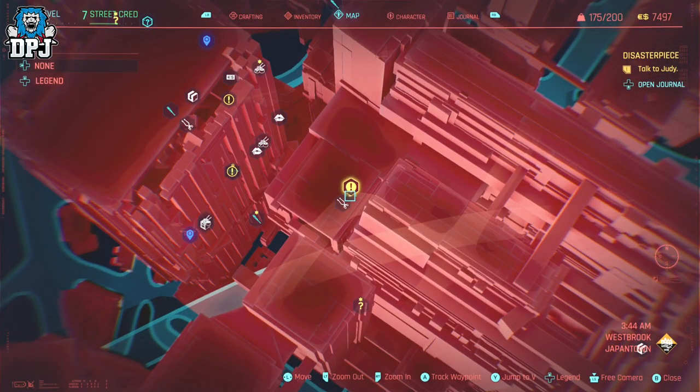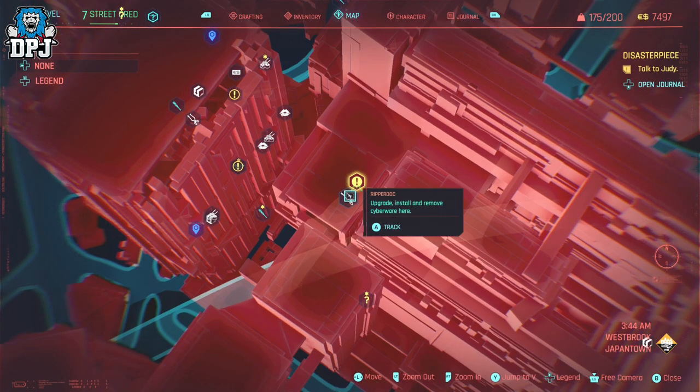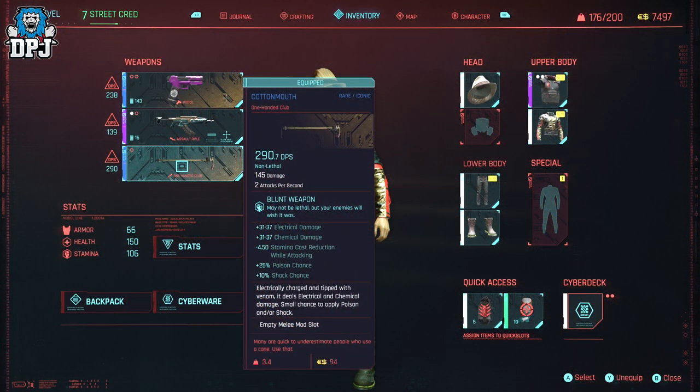This is how you get the Cottonmouth iconic weapon. Looking at its stats, we can see what this thing is capable of: 290 damage per second with a 145 damage stat value. Quite a beast to be honest. It is a melee weapon so you have to be up close. It's a blunt weapon so it's not lethal, but your enemies will wish it was. It also deals electrical and chemical damage, with a chance to poison and shock enemies too.